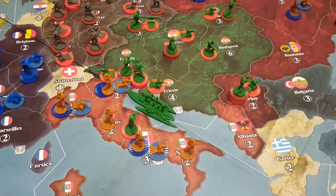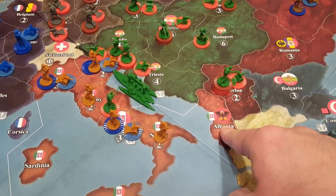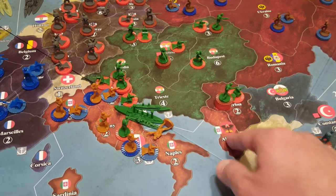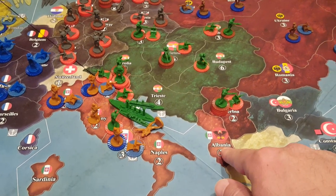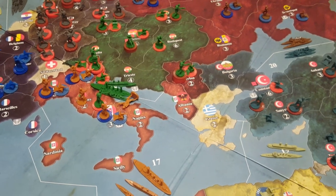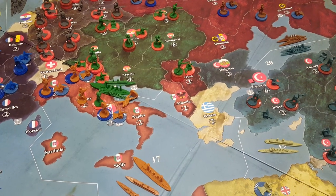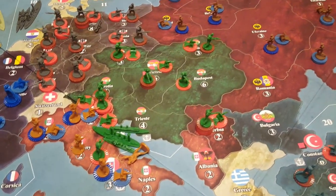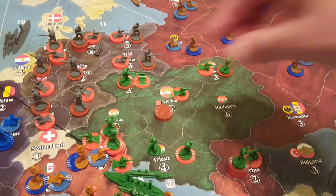We also have a situation where if France lands in Albania and we have nobody in Trieste — because remember, all these guys are in Venice — Italy on its turn can use those mobilized troops and just march up there. They'll get four units, and statistically it'll be three infantry and an artillery, which should hit one. The two infantry have a 66% chance of hitting a second one. So we'll want to move at least two, maybe three infantry to Trieste. Normally I would move three guys there, so I'll just move the three.